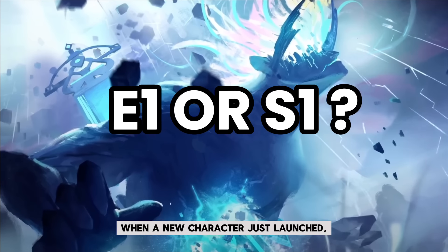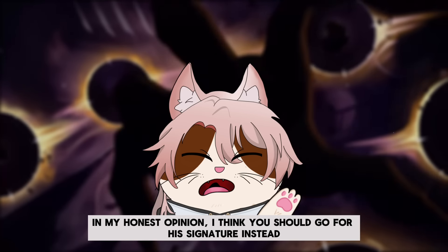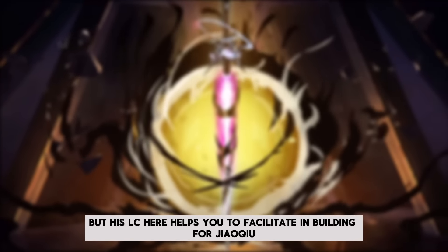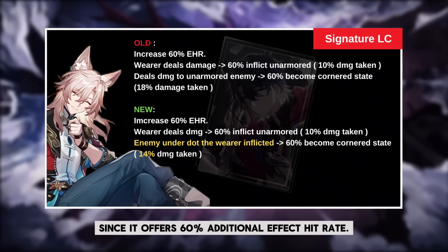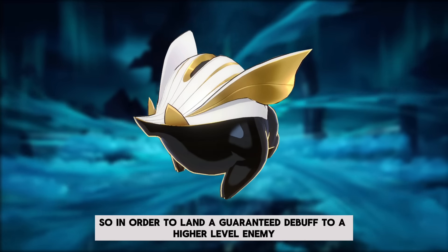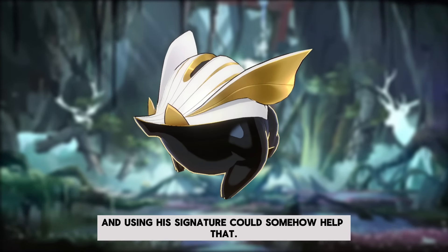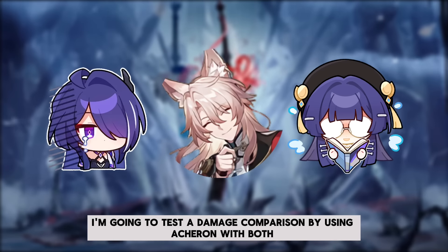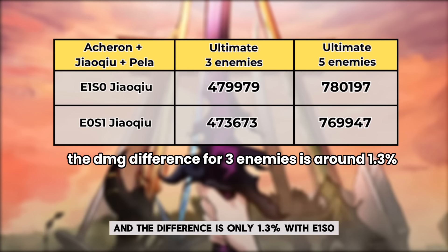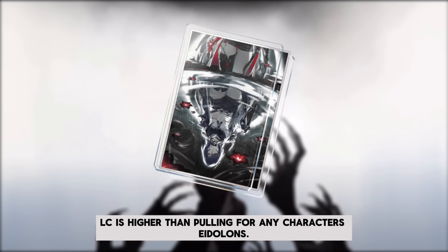Now we are into the most common question when a new character just launches: is it better to pull for his signature or get his first Eidolon? In my honest opinion, I think you should go for his signature instead. Of course, his first Eidolon lets your DPS do even more 48% damage when attacking enemies inflicted with Ashen Rose. But his LC helps you to facilitate building Jiaoqiu, since it offers 60% additional effect hit rate. Both Jiaoqiu's ultimate and LC have a 60% base chance, so in order to land a guaranteed debuff to a higher level enemy whose effect resistance is also high, you need around 170% effect hit rate, and using his signature could help with that. Testing a damage comparison using Acheron with both Jiaoqiu E1 and S1 together with Pela, the result turns out not really far — the difference is only 1.3%, with E1 S0 dealing the highest damage. Always remember that the chance of winning a 4-star LC is higher than pulling for any character's Eidolons.